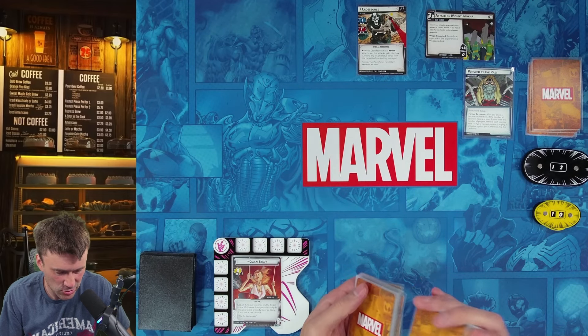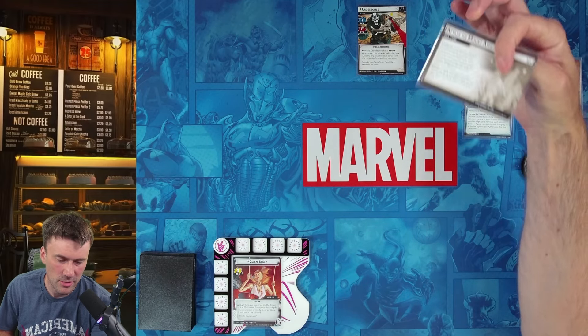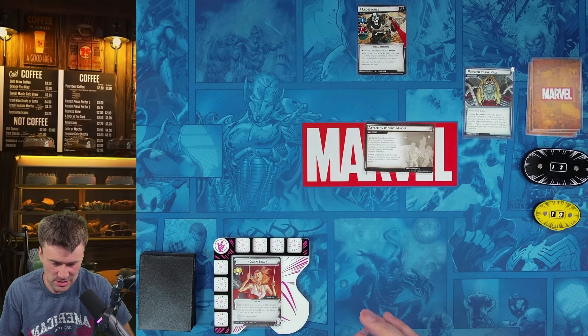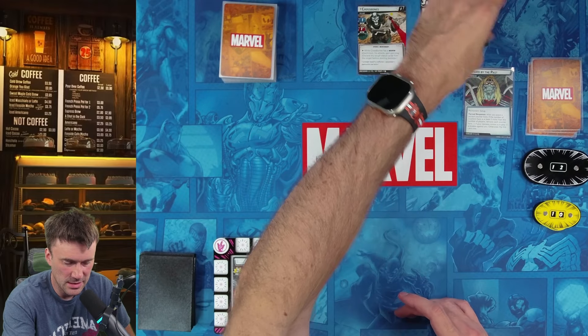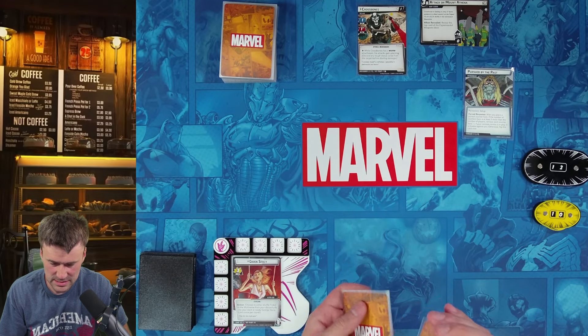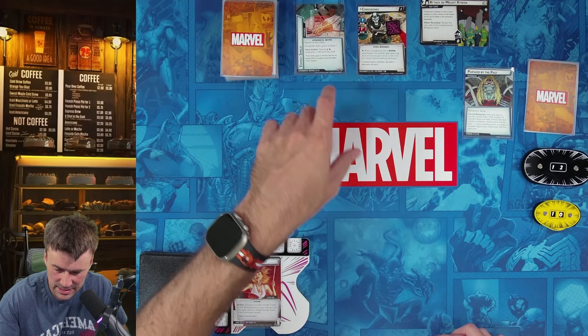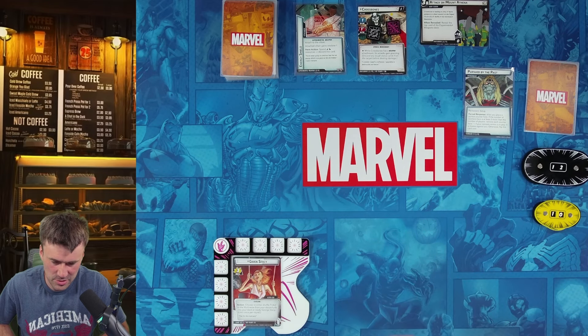Setup: Crossbones is at 12 health, we're at 10. We're putting Standard 3 in because a lot of people have been asking for it. We're using Hydra Patrol, Weapons Master, and Legions of Hydra. The top card of the weapons deck revealed is Energy Shield, so Crossbones gains Retaliate. It's also a weapon, so he gains Piercing on all his weapons, though we don't have any tough cards so we're not too worried.